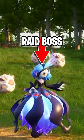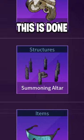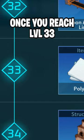This is how to beat the new raid boss in Pal World. First, you need to unlock the Summoning Altar. This is done through the Technology tab once you reach level 33.